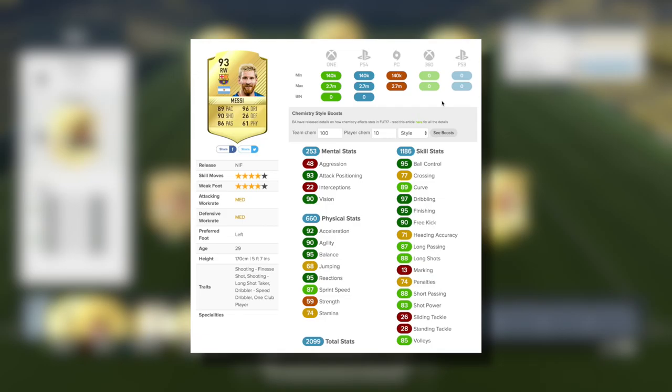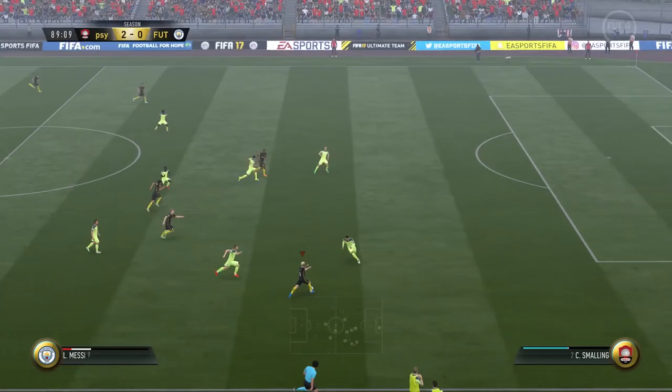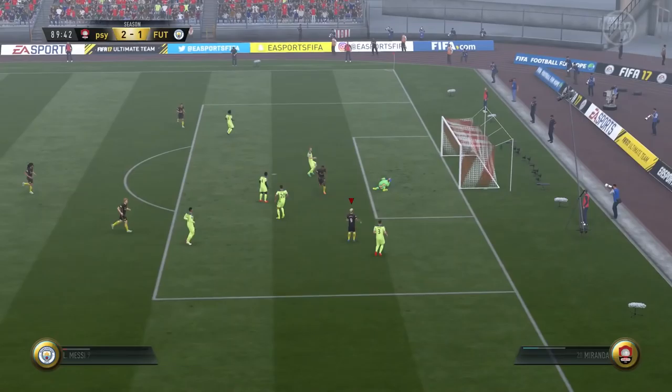Looking at the in-game stats for Messi without any chemistry boosts, he has 93 attack positioning, 97 dribbling and 95 finishing. Ruin from FUTWIS went with the finisher chemistry style, which boosts his shooting and physicality — bringing his strength to 69, and giving him 98 shot power, 99 long shots and 99 finishing.